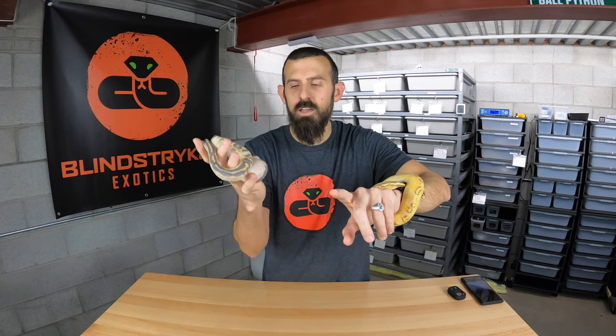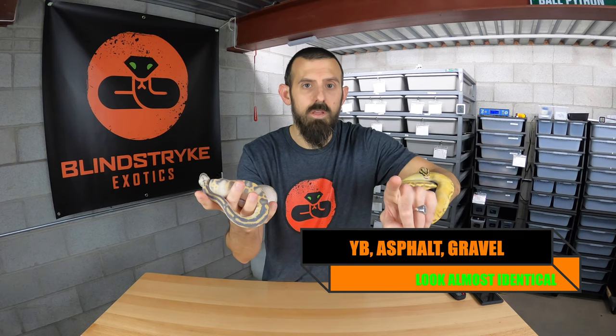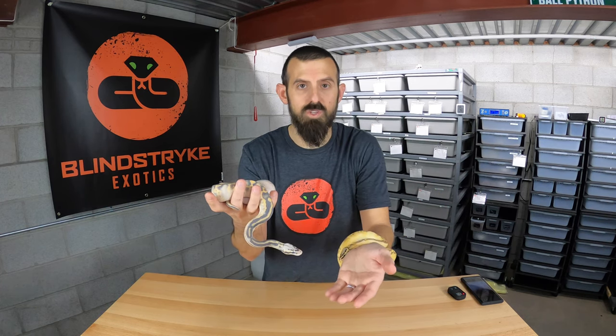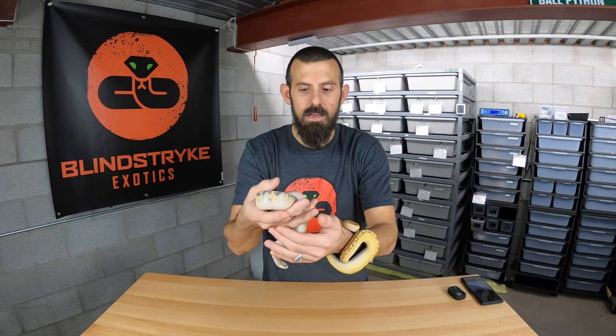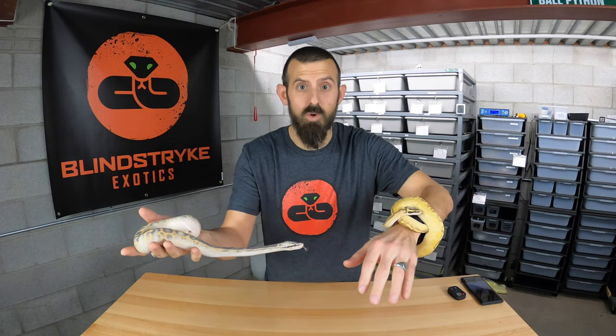Whereas with the Blue-Eye Lucy Complex you can tell the difference between all the genes when they're in single-gene form, these guys aren't as easy — it's near impossible to tell Yellow Belly apart from Asphalt or Gravel in the single-gene form. On Morph Market, people list them as Yellow Belly/Gravel or Yellow Belly/Asphalt, because there's sometimes no way to tell what gene they are unless you breed them out. I typically only like to purchase them in the Highway or Freeway form so I know what I'm getting.